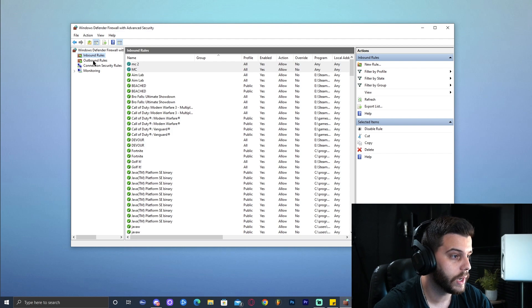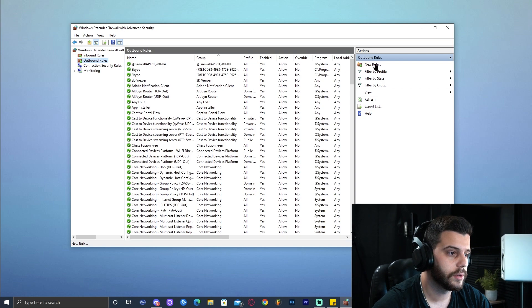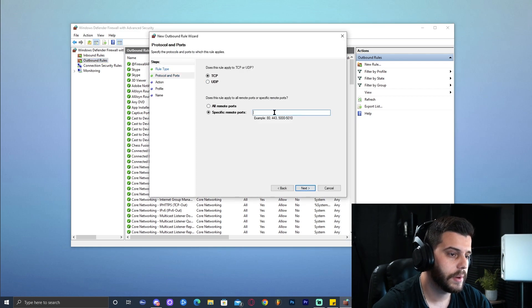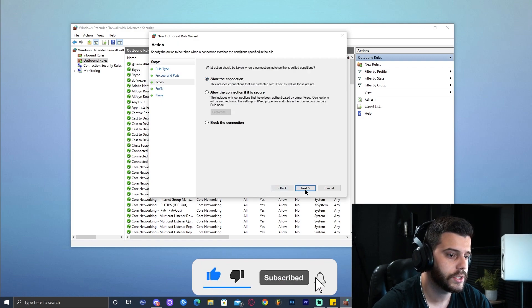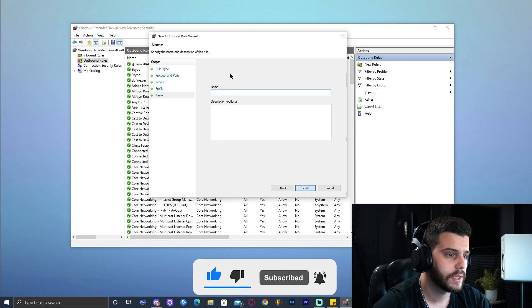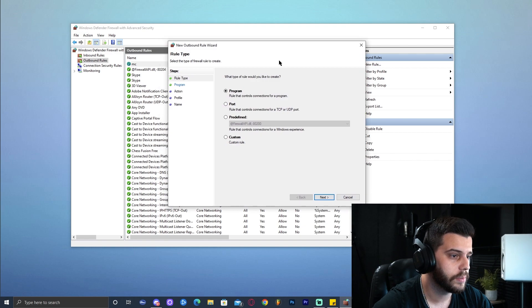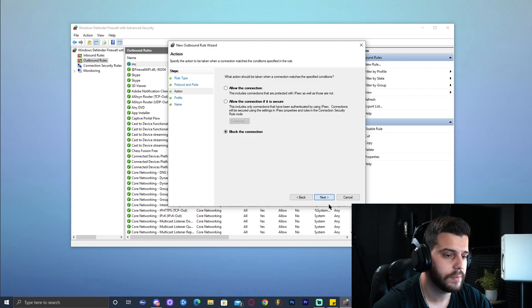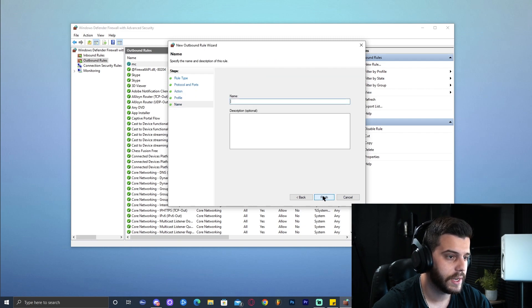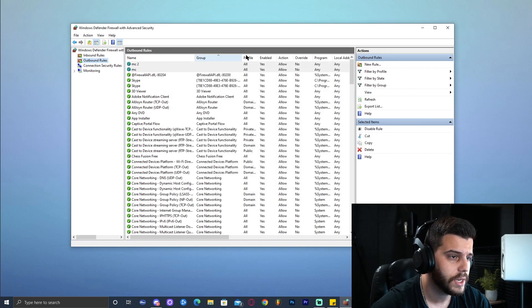Now we have to do the outbound rules. Go ahead and click on Outbound right below Inbound and let's do the same thing. New Rule. Select Port. Next. Paste the port number right here — 25565. Select TCP first, click Next, allow the connection, Next, Next. Type MC again. Now let's create a new rule which is going to be UDP. So Port, same process. Type in the port number or paste it. Select UDP this time. Next. Allow the connection. Next, Next. Type MC2 or whatever name you want. Click Finish and that is it. We have finished doing the outbound and inbound rules. Go ahead and close the Windows Defender Firewall.